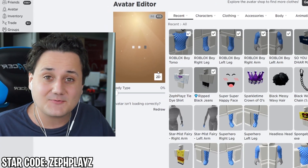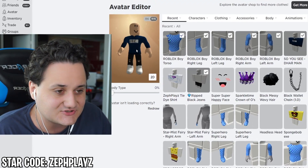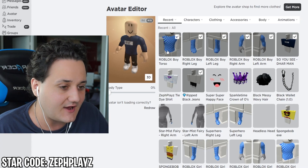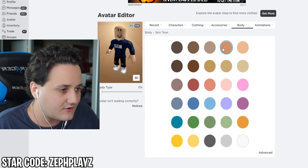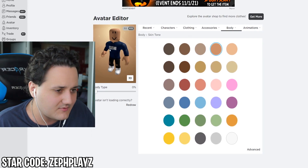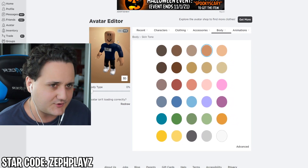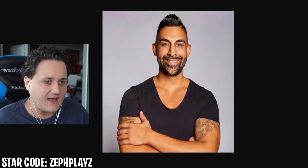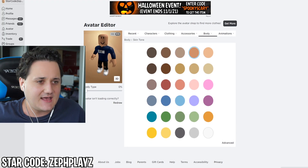These pants that I use for my Roblox account go so good on the Darman one — look how that matches with the shirt! That matches so good, dude. I'd wear that in real life. That looks super nice. Let's go ahead and go to body and go to skin tone. We gotta make the skin tone a little bit darker than the default one here on Roblox. That is looking pretty good. I think that looks pretty good overall. I'm liking that a ton. So next up on our list, we gotta find the beard and the hair.